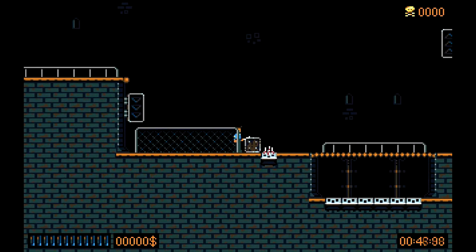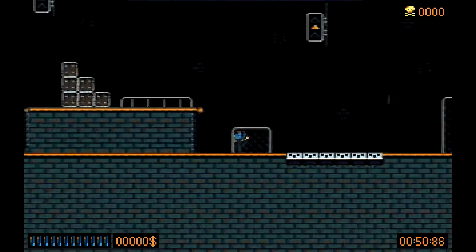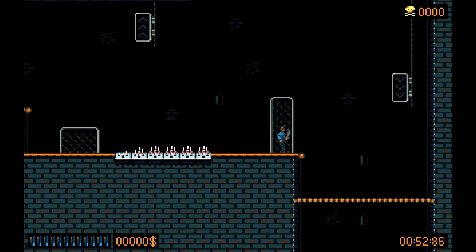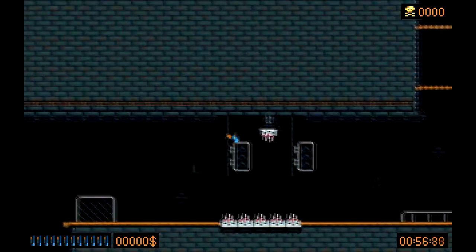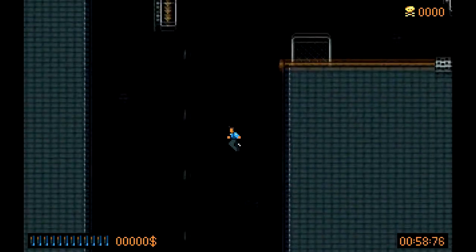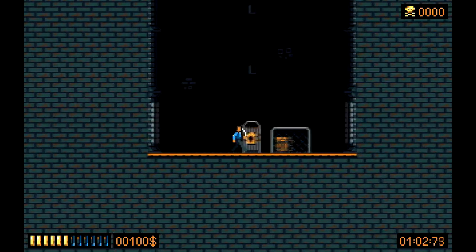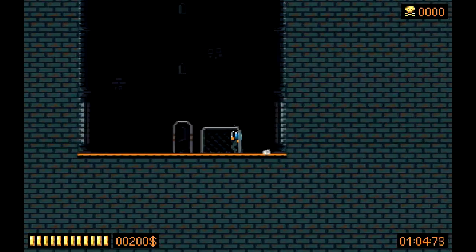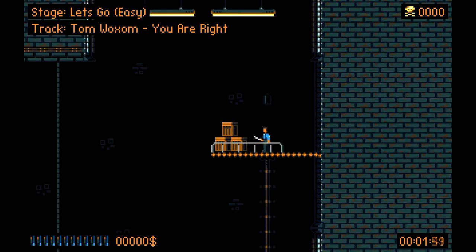Spikes — they look like bowling pins but they're spikes. They come out when you go near them, so we've just got to keep our wits about us. So far though, no problem. Easy. And here we are at the final door, which is what we're trying to get to. And away we go — level one complete. No problem, right? No problem.